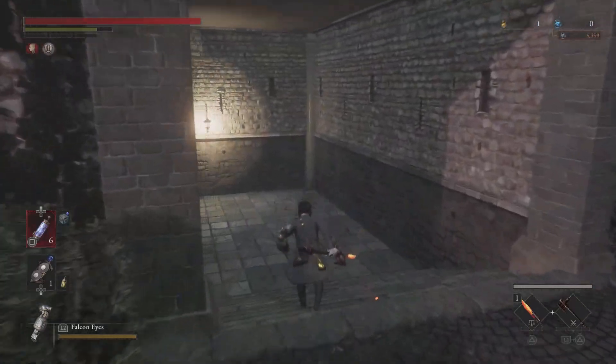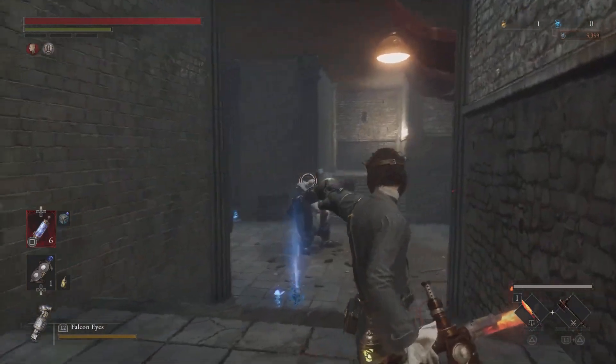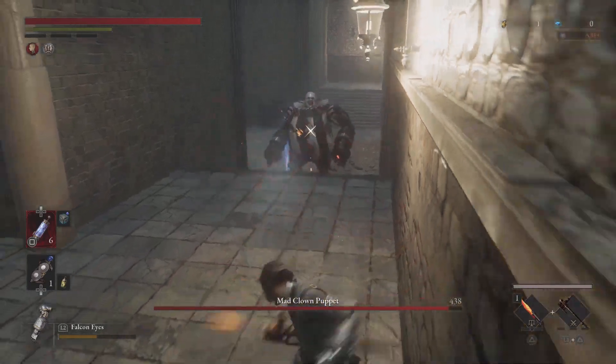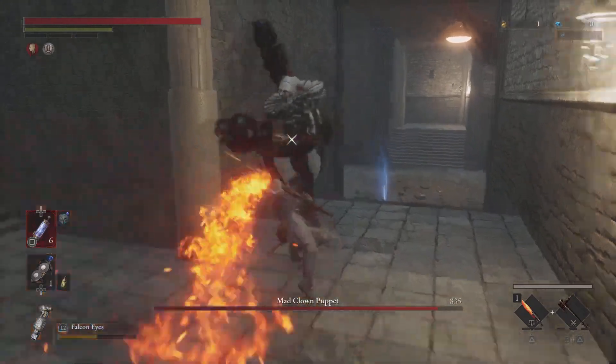How to defeat Mad Clown Puppet. First of all, you need to remember to block. The opponent will often attack in series. If you learn to block his hits perfectly, you will put him in a groggy state much faster.